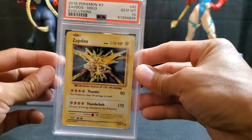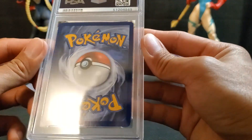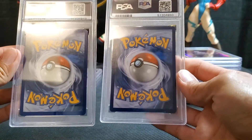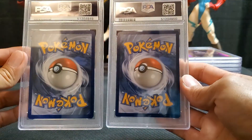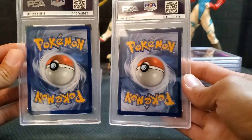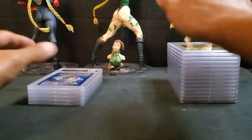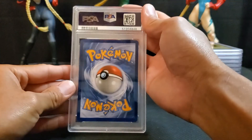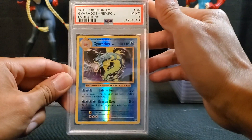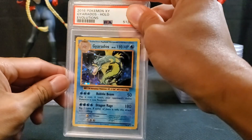This one's a 10! Why is this one a 10 but the other one not? I can't even tell the difference between a nine and a 10 — it's hard to tell. Reverse Gyarados — nine, mint nine.